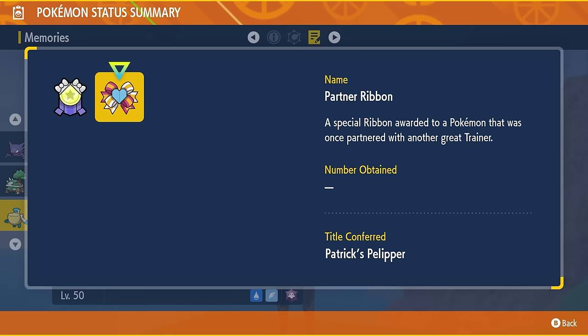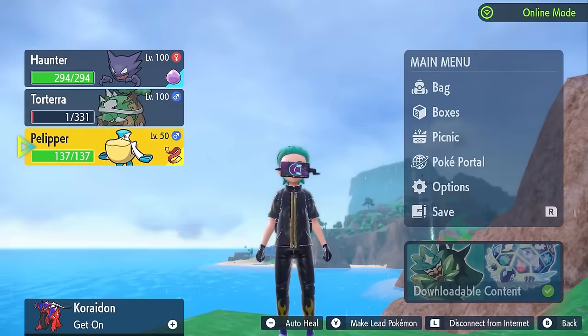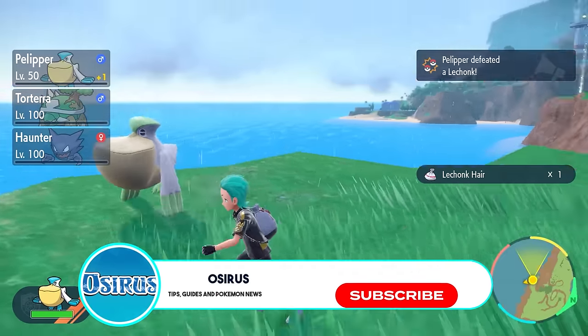It does have the Champion Ribbon and the Partner Ribbon. This is a really nice feature — when you send it out in battle, the ribbon activation will say 'Patrick's Pelipper sent out onto the battlefield.' A really nice and commemorative moment from that championship title win.